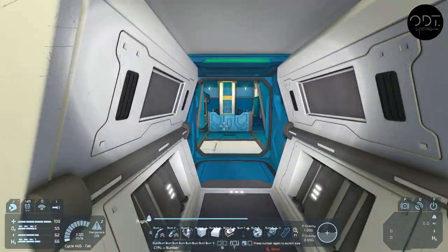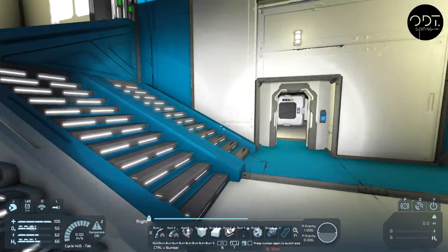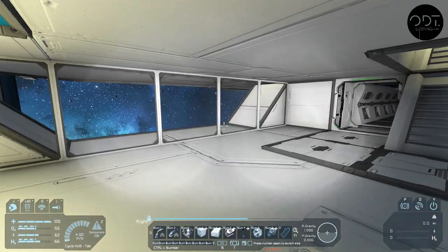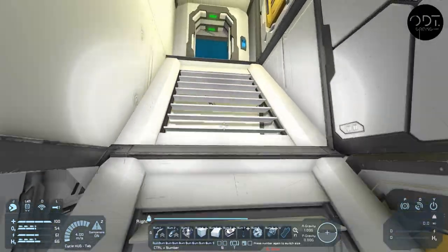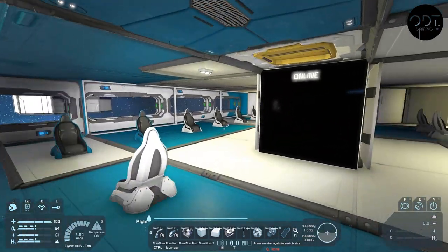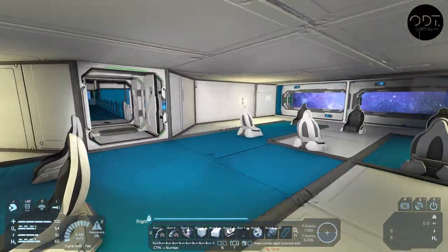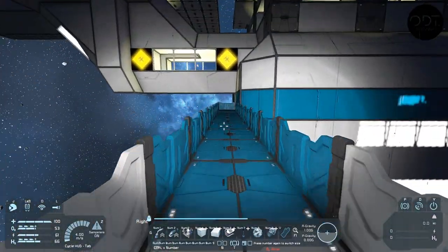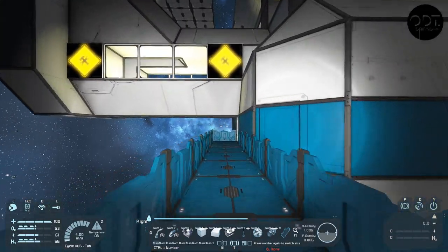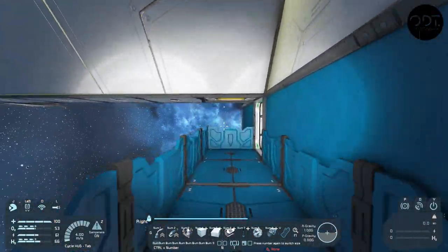This door leads out to that walkway on top of the glass tunnel. Coming back through the side over here - that one goes down, that one goes across. Going across here now towards the massive reactor. There is a refinery in there as well and an assembler. There are the solar panels again so you get an orientation of where we are on the station.